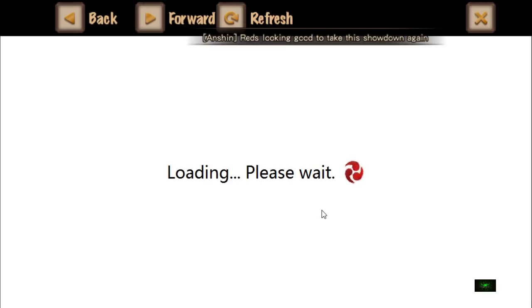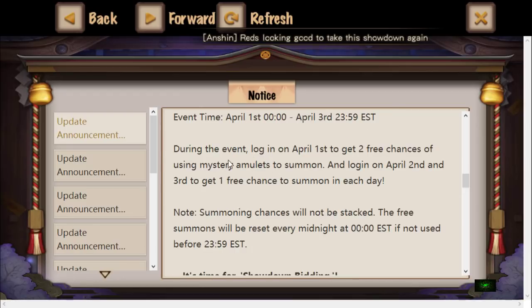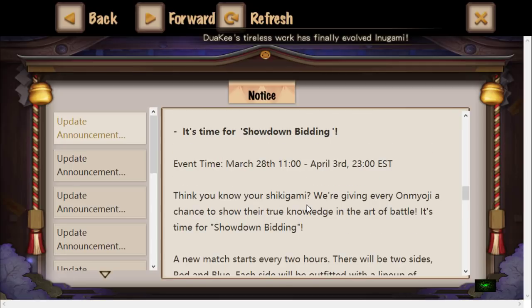There's also a daily free summon — this only happens from April Fools onwards. On April 1st you get two chances to use mystery amulet summons, and on April 2nd and 3rd you get one free chance each. Not bad.